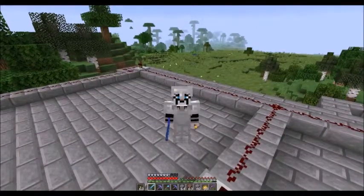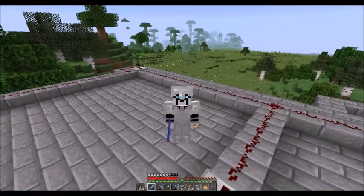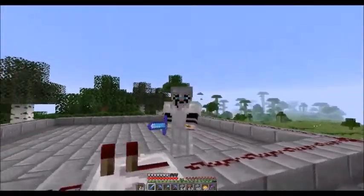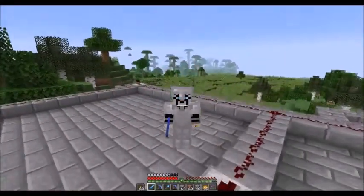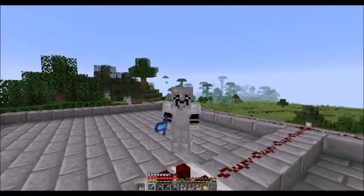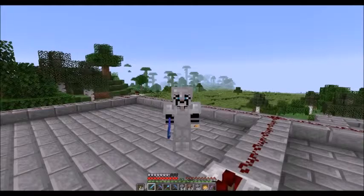Greetings everyone, Wolf here with another episode of 1.14 Minecraft. Here we are on top of the Creeper Farm that's connected to our Skeleton Bridge. We're going to finish up the last phase of this Dungeon Spawner build — to connect the Creeper Farm and the Skeleton Bridge together so we can start working on collecting our records and eventually start using it to get our skulls. Let's do this.